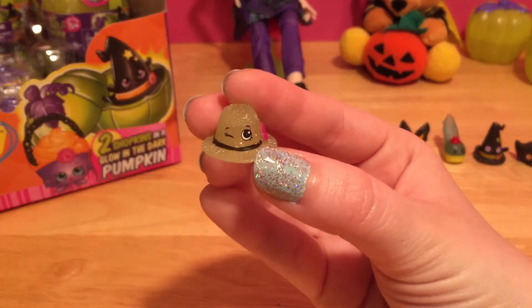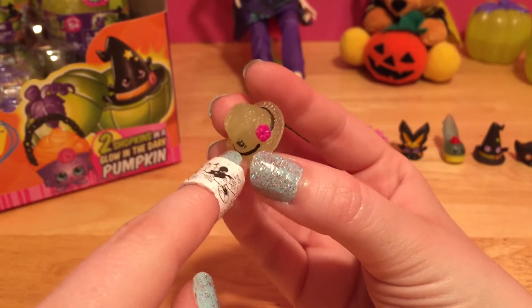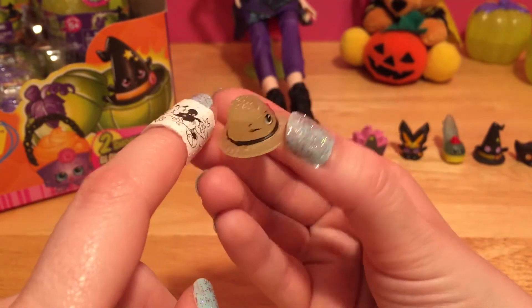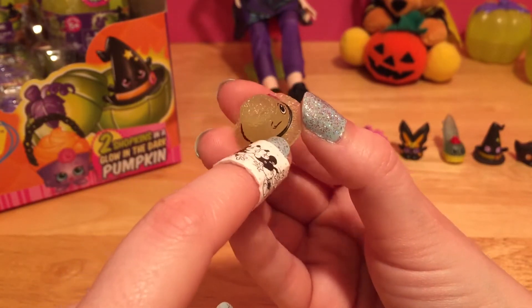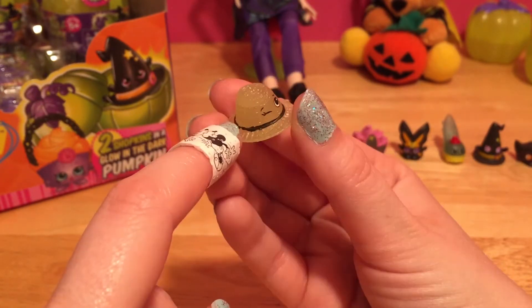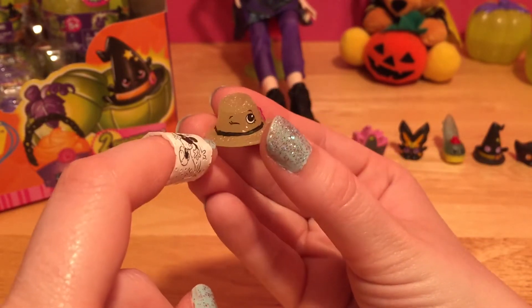Here comes another glowing Shopkin - this is Sonya's sun hat. I don't remember which season she's from, but I feel like I haven't seen her in a long time. She may have been an island exclusive in the tropical collection. This one's super cool - I love the black ribbon and the pink flower. Who wouldn't want to wear a glowing hat?